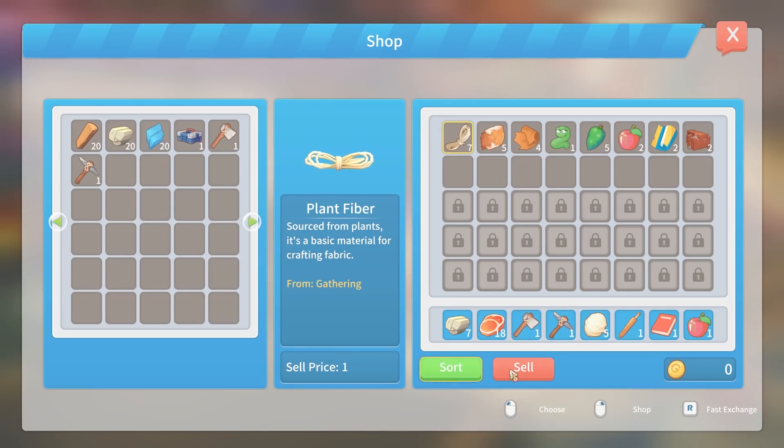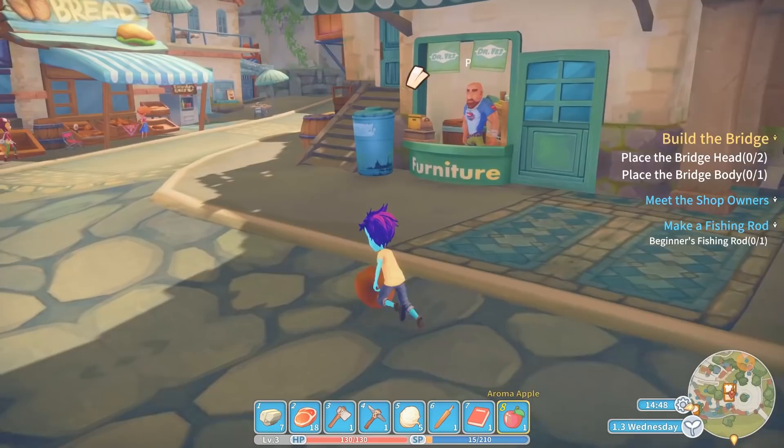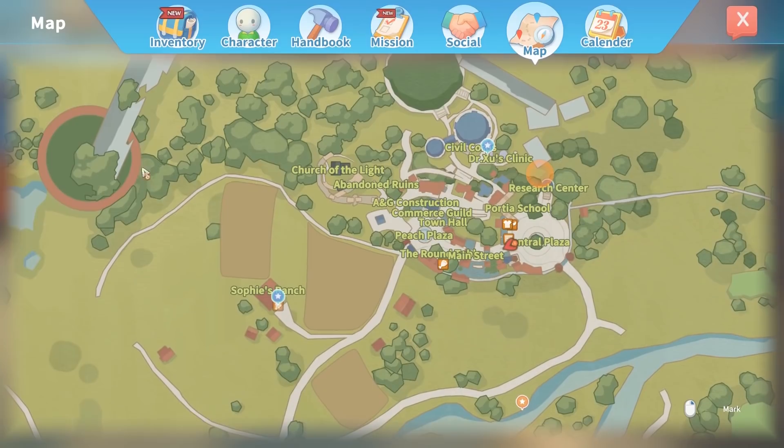Can I just sell these guys meat? The Aroma Apple sells for 10, regular apple sells for 2, stone brick sells for 14. I feel like I should make stuff before I sell anything. So we still got to go to Sophie's Ranch and Dr. Zoo's Clinic.